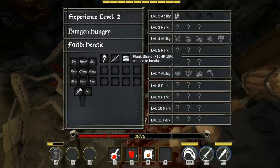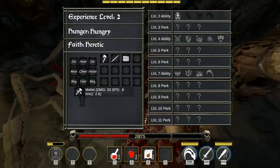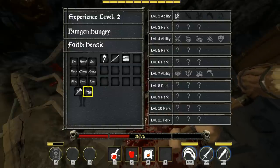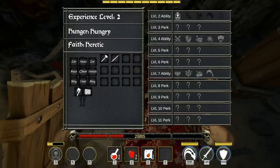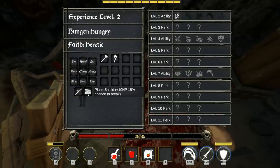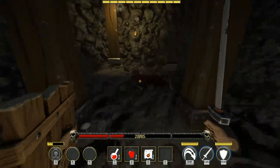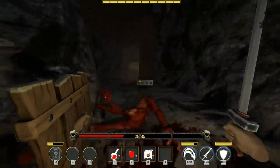The mallet doesn't say anything about one-hand or two-hand or anything like that. It's not letting me equip this — it lights up but won't equip. That's an issue: the game doesn't tell you what is one-hand and what's two-hand. I mean, I can figure out that a mallet for obvious reasons would be a two-handed weapon, but the game doesn't tell you that. It should, but it doesn't.